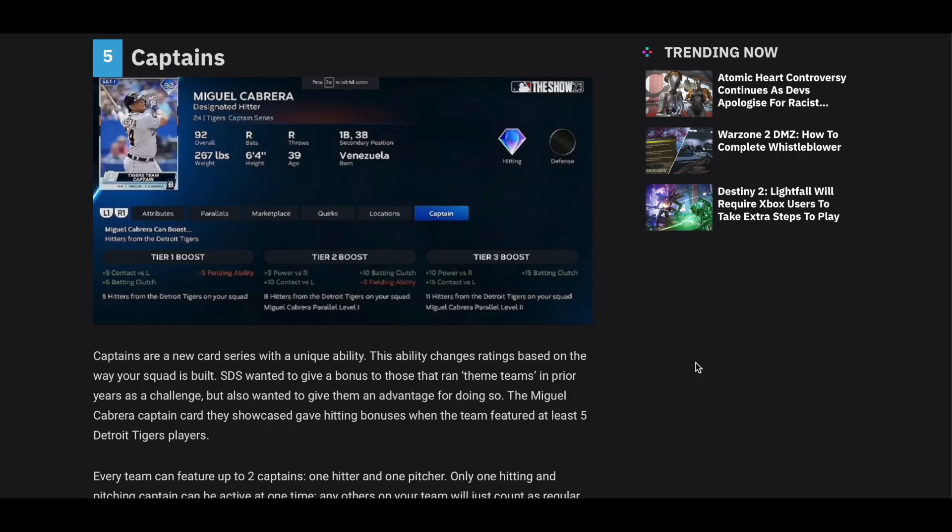So as you can see here, we got this Miguel Cabrera one. You can see at the very bottom the tier boost and everything. Captains are a new card series with unique abilities. Cabrera's first tier one ability — at the very bottom left — says you have to have five hitters from the Detroit Tigers on your squad to get these boosts. As long as you have five of them in your lineup, they all get plus five contact versus lefties, plus five batting clutch, and negative five field ability. That's tier one.